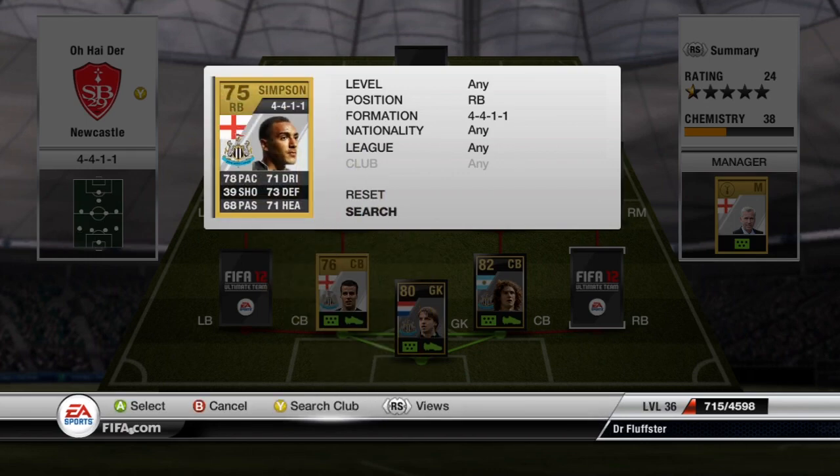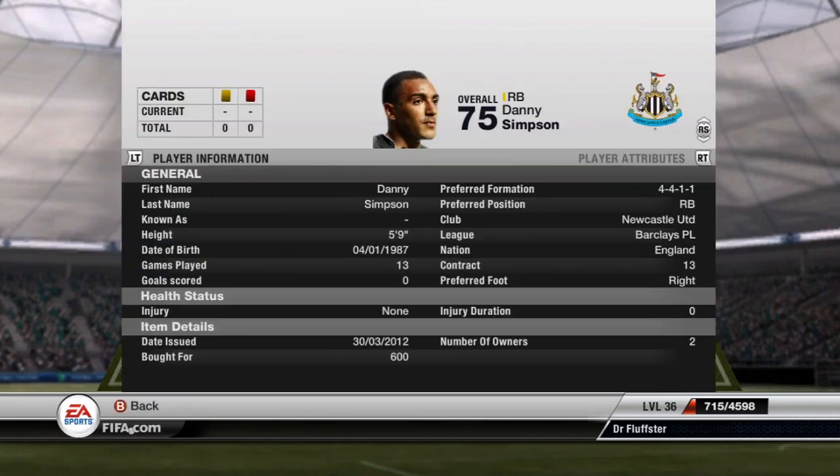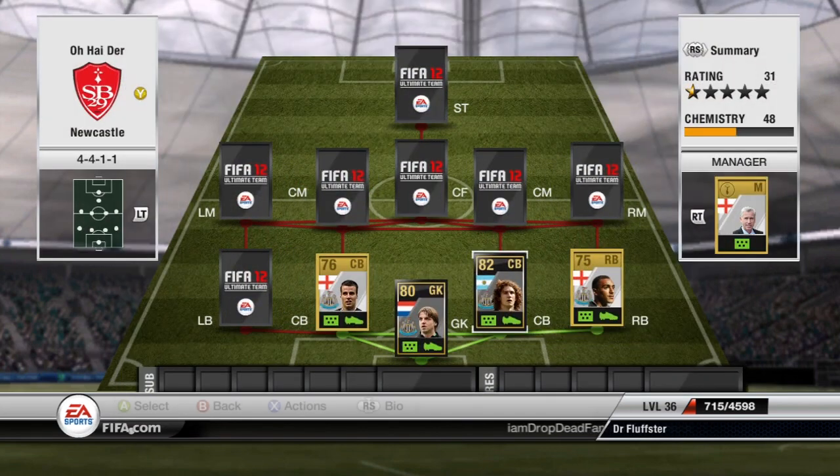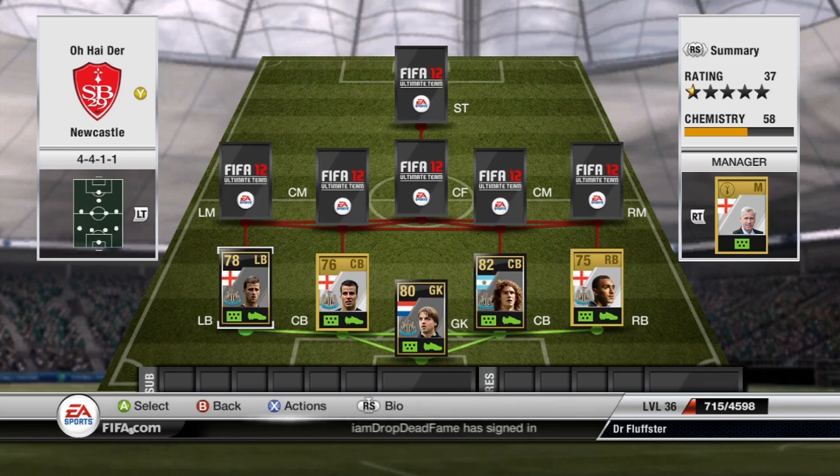Right back, Danny Simpson. Now I know what you're thinking — there's a silver player you could have got there, Lewis. But why haven't I got him? That would be because they made his InForm a left back, which is where Ryan Taylor now plays. As a whole the defence and the goalie they work very well. There's not much fault with them apart from the fact that these two are non-rare.